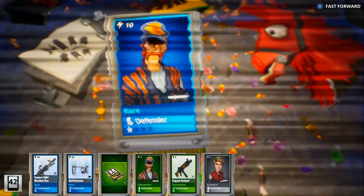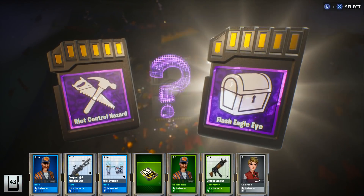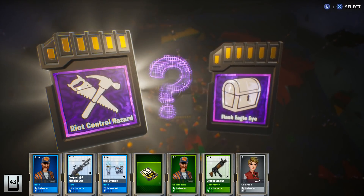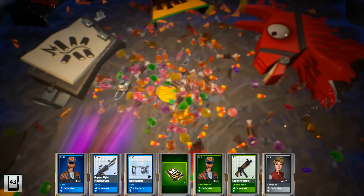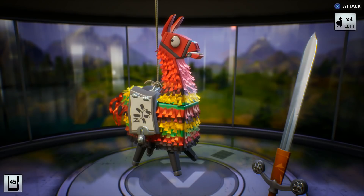I'll probably end up using that ninja for a transformation. We also got Control Hazard — we have both of these already, so I'll use those for transformations. We also got an epic defender. Alright, become the llama — I wonder if everybody leaves the like right now if we're gonna get a legendary weapon with a god roll.